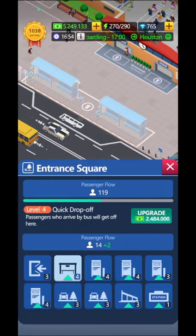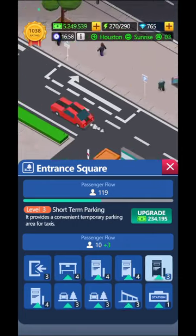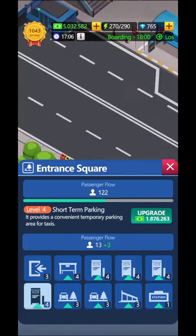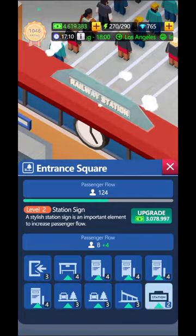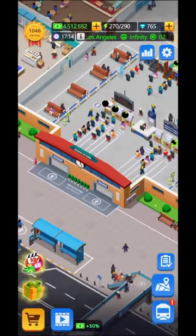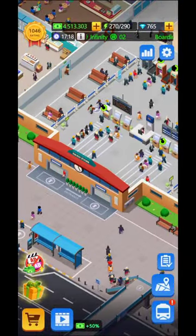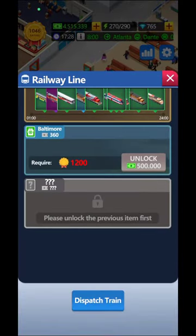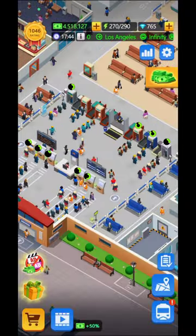Don't forget that you need to upgrade the entrance square in order to have more and more customers coming to your train station. Try to upgrade the lowest ones first and work towards the high amounts of cash required. Eventually you're going to need to send people everywhere - Baltimore requires 1200 to unlock, for example.